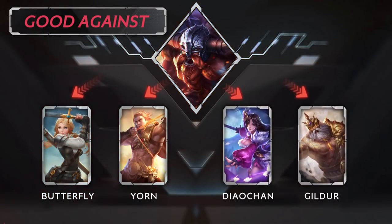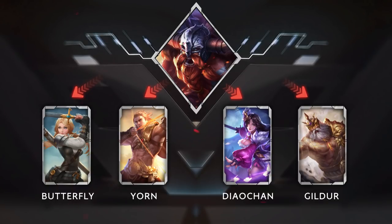Matchups: Ormar has high defense and control, so he can take out most assassins easily, like Butterfly, and also squishy low-mobility heroes such as Yorn. With his control, he's especially good at shutting down mages with abilities that deal constant damage over time, such as Diochan and Gilder.